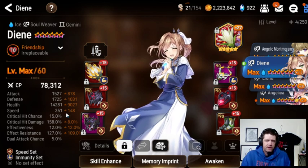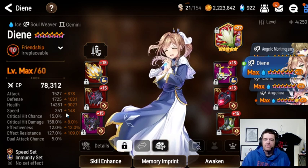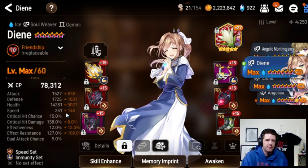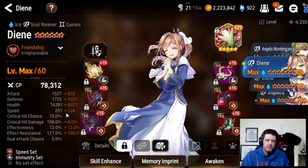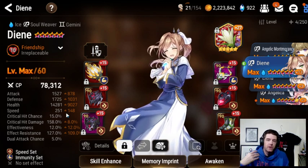251 speed is the main thing. I currently have her at 251 speed because I want her to go before Arby — basically first. So anything crazy that's going to go and try and do damage to me, I can try and absorb that damage before it happens, instead of trying to heal after it happens.